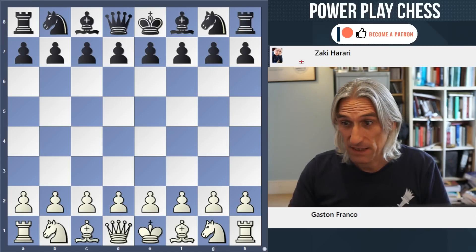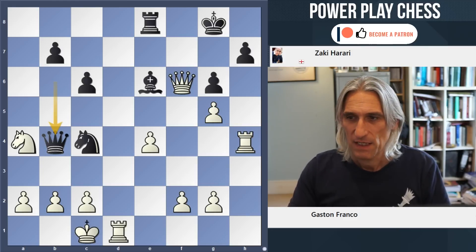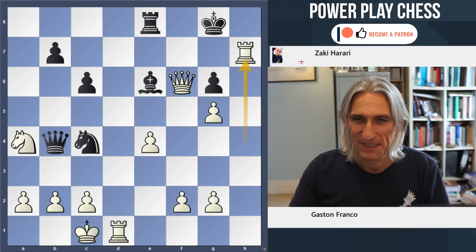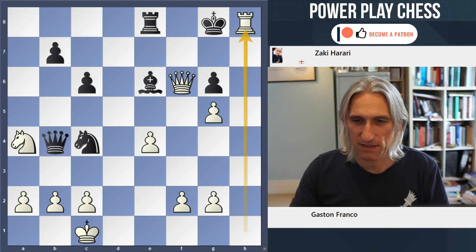Then we had another nice kingside attack from Gaston Franco. He broke through here with rook takes h7. King takes rook, rook check, and rook h8 mate. Very nice.